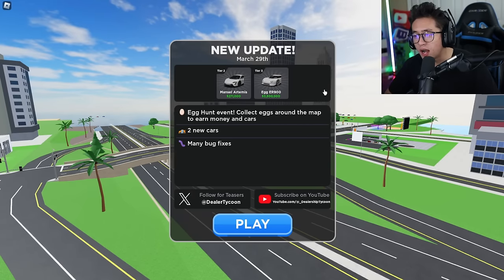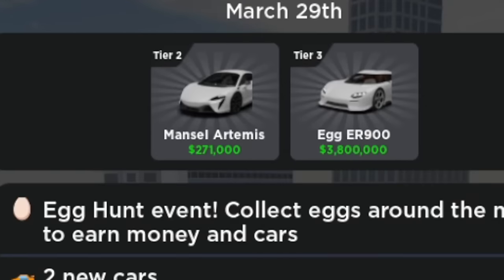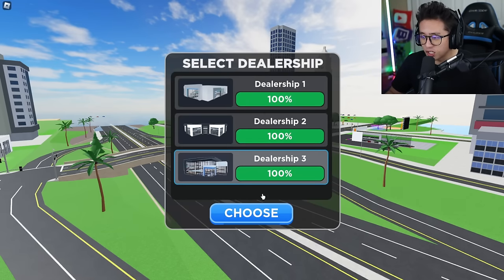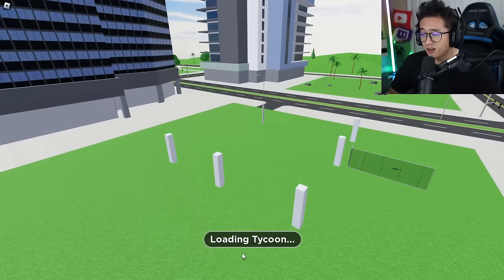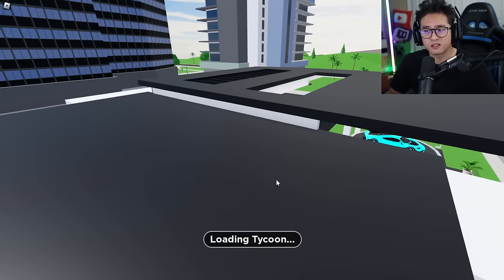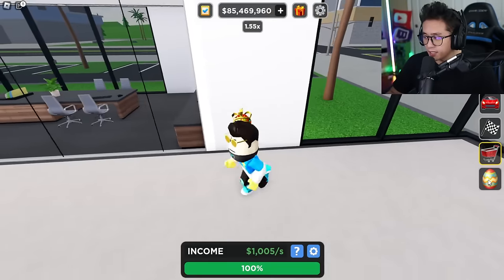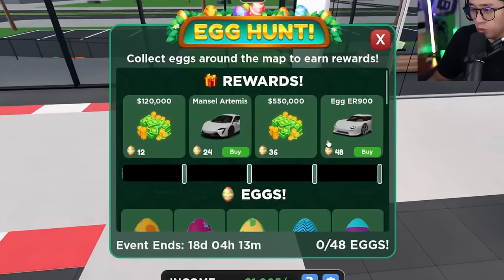You can see we got the Mansory Artemis and the Egg-er 900 — I'm guessing that's the Artura — and the brand new CC 850. The egg hunt event lets you collect eggs around the map to earn money and cars, plus two new cars and many bug fixes. Let's check out how this egg hunt works — maybe we have to look around the map or find random spots.